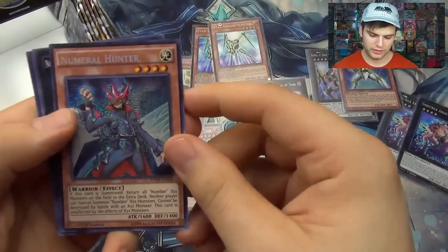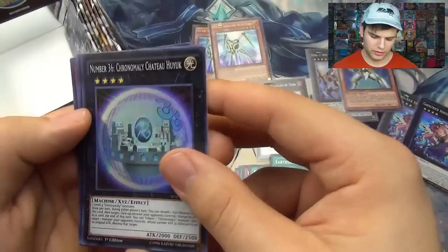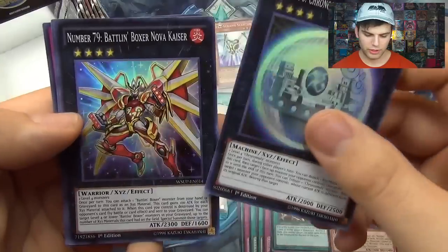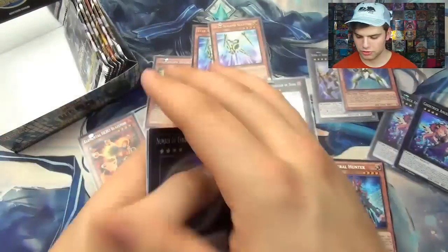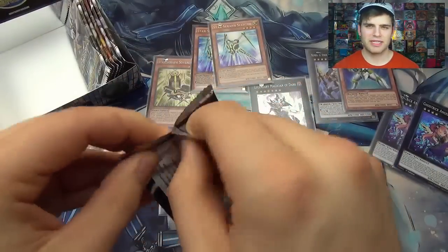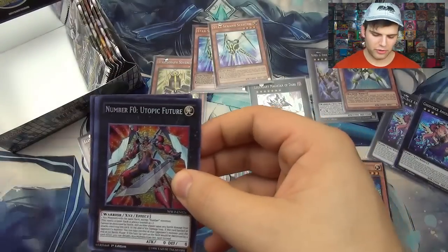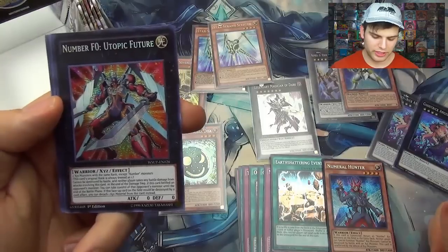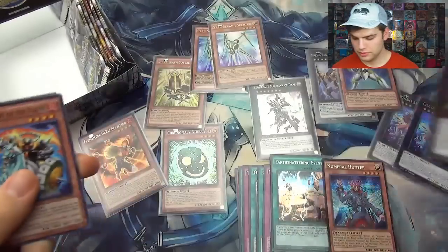Another Numeral Hunter — it'll steal the number cards. Another Chronomaly Chateau Huche — pretty good. Number F-Zero Utopic Future — a pretty decent card for Utopia decks. Heavy Knight of Flan, The Battling Boxer Nova Kaiser. About six packs left.